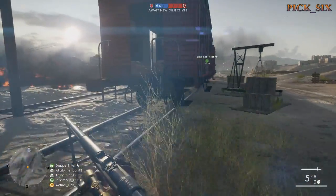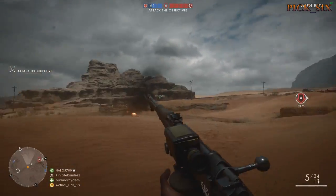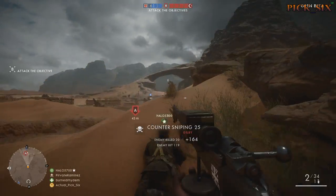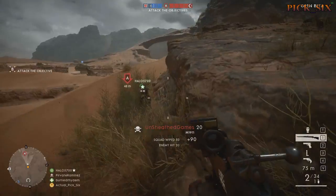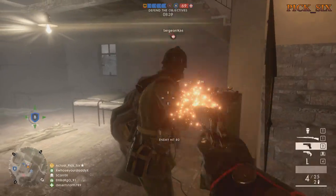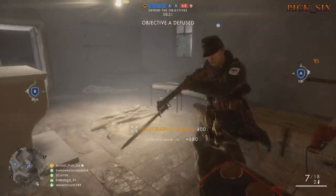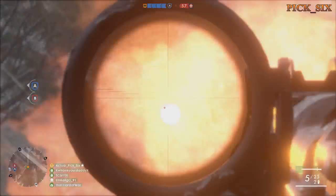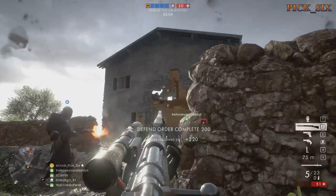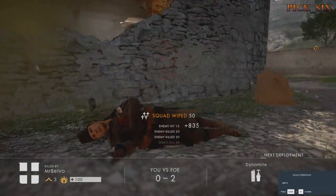Never stay in one spot for too long, especially after getting kills. You'd be surprised how often someone kills me and then doesn't relocate — I just spawn back in and pop them. You can bet the person you killed will seek revenge, and if they're smart they'll spot you or attack from a different angle. Even the best players can't account for all angles at all times, so relocating after a kill alleviates that concern. A sniper in the open is a dead sniper — stay behind cover.